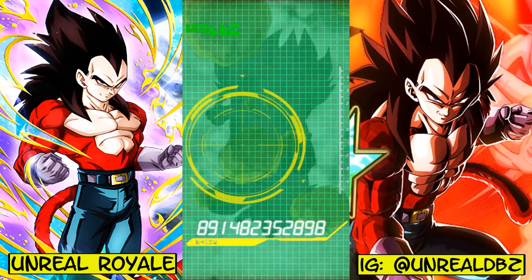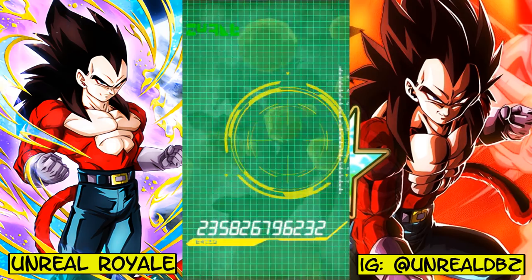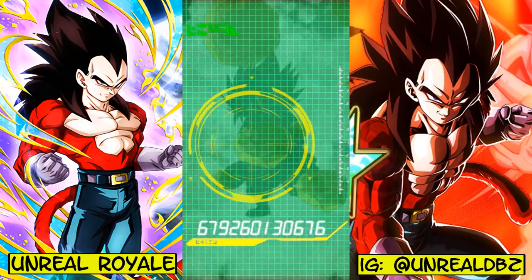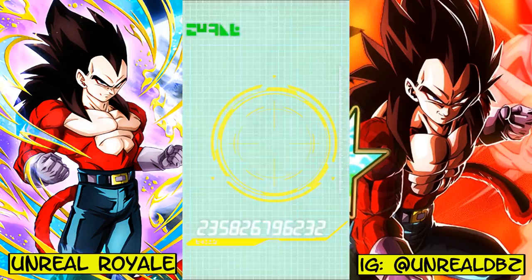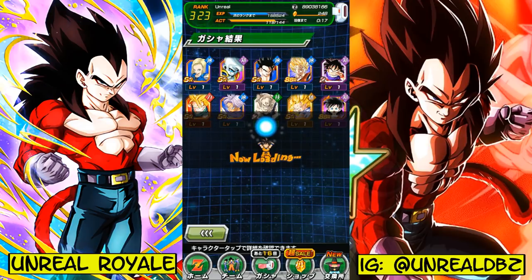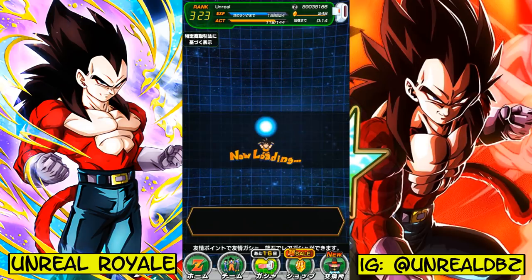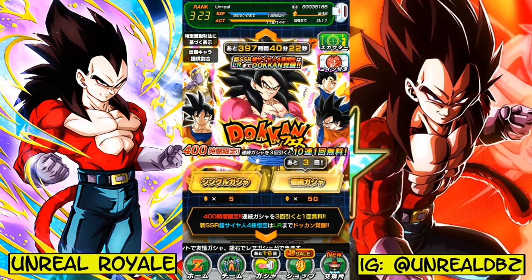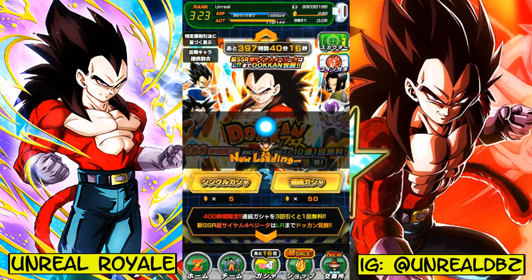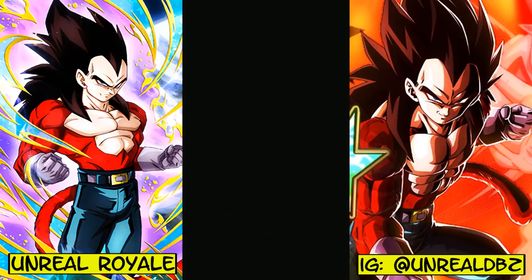Is that Trunks? We got Trunks. Is that Spopovich? So far I've been duped. Is this Pan and Brawl's fusion? I don't know who this is, so whatever. It is what it is — time for us to move on and go to the Vegeta banner. Who knows, I might get something good or I may not. After 150 stones I'll get a free one, and then I think I have a chance to pull one more.